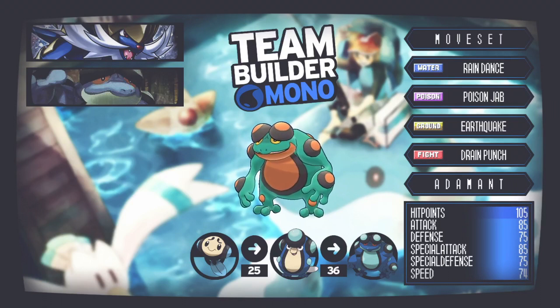Pokemon number two is the Dracovish Destroyer itself — Seismitoad. Obviously Dracovish wasn't around back then, but by the time of recording, when the first OU meta came for Sword and Shield, Seismitoad was the best Water Absorb user. In-game, I don't think I've ever built a Gen 5 mono water team without this thing. Its Water/Ground typing leaves it only weak to Grass, which makes it extremely viable.